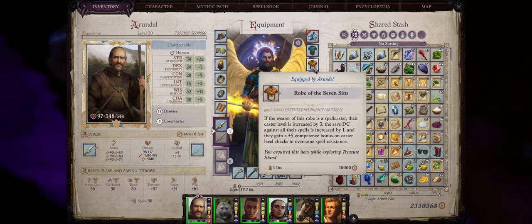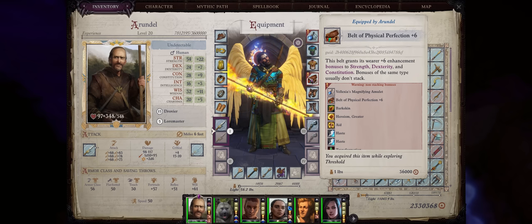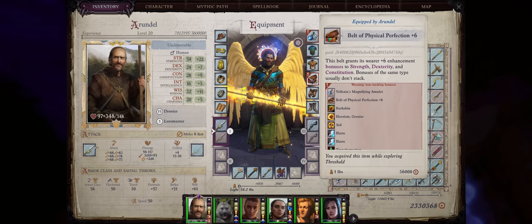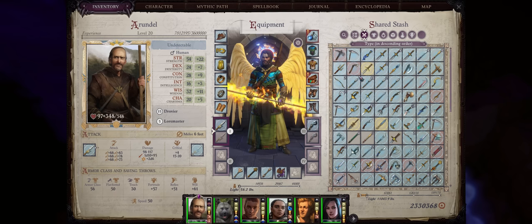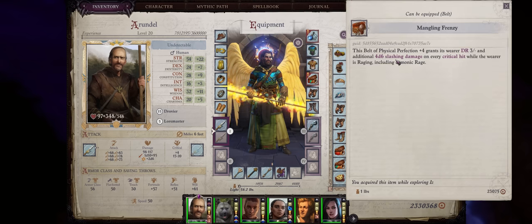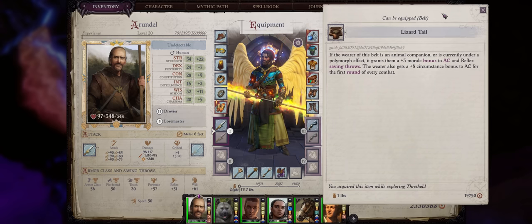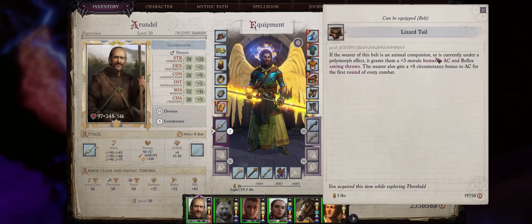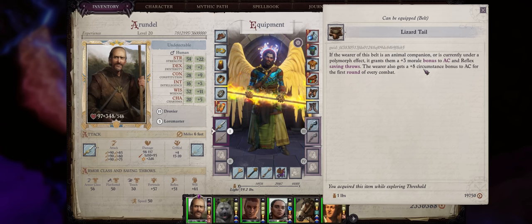Ultimately you can go for the Robe of the Seven Sins, as it's triple the caster level bonus of the Web Strider. For the belt slot, start with belts of Strength, then Strength and Constitution, and ultimately Physical Perfection for plus 6 to all physical scores. On the other hand, since we have high critical range with four shards — or even the Gravesinger Axe if you prefer — feel free to go with the Mangling Frenzy Belt for a very powerful 46 extra points of slashing damage on critical hits. Just remember this requires you to be raging, so ideally if you have a Skald. And if you want to fight in dragon forms for a shapeshifting Druid, the Lizard Tail Belt can also help for the huge bonuses to AC: plus 3 morale and plus 8 circumstance for the first round.